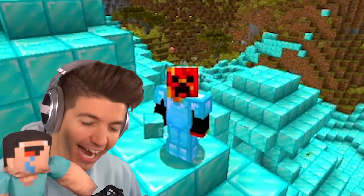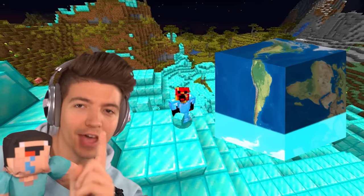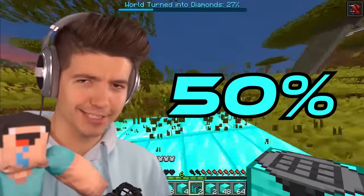The entire village is now turned to diamond and we're 24 percent of the way to turning the entire world to diamond. Our next custom ability unlocks at 50 percent of the world being turned to diamond, so let's get to work.